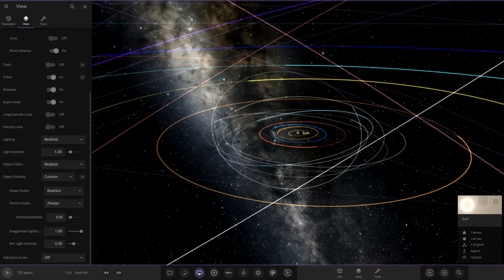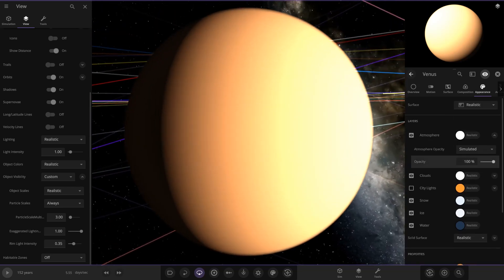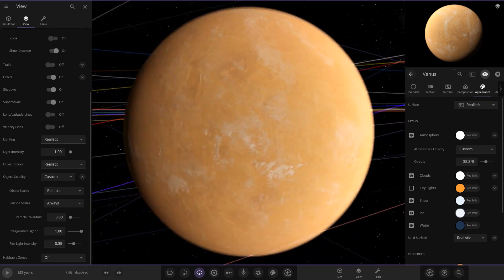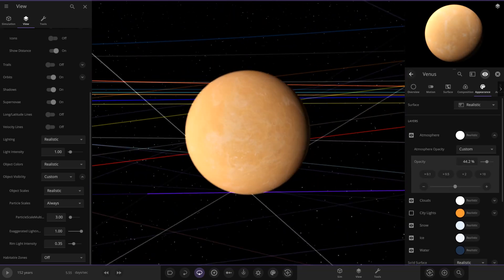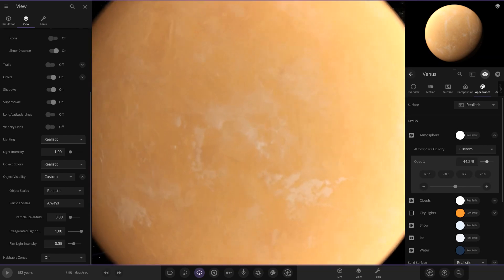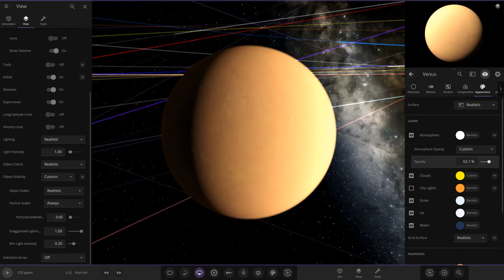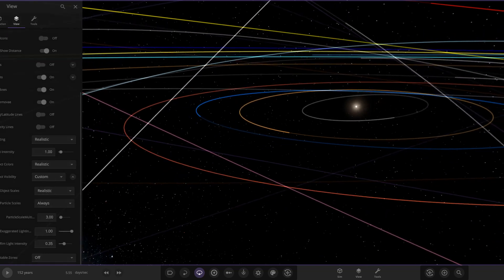In August 2021, update 27.2 — the final release of update 27 — brought individual object simulation manipulation and atmosphere adjustments. This is where you can set the opaque atmosphere option: going to Venus, then appearance, then atmosphere, you can play with the opacity setting. This was something players had wanted for a long time. Dimming it slightly lets you see the surface through the clouds, and you could also customise the cloud colour to make it look really impressive.